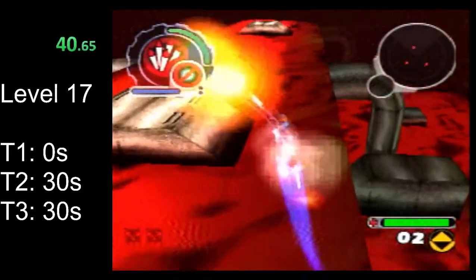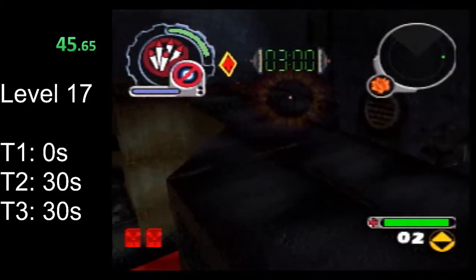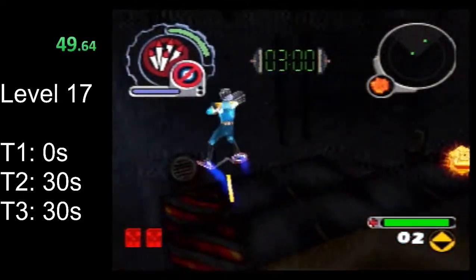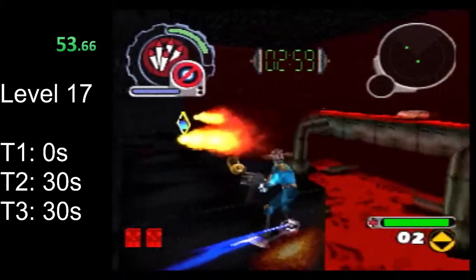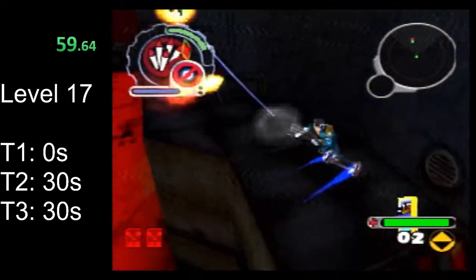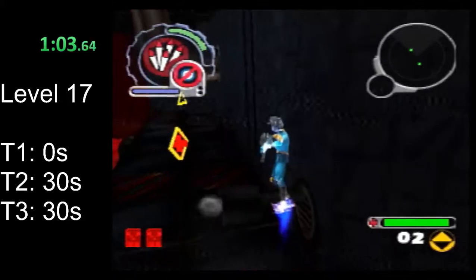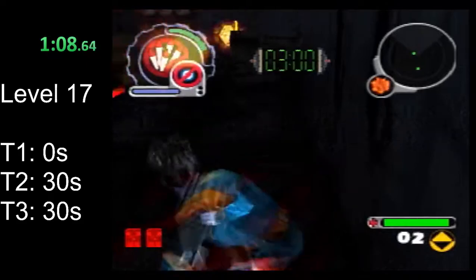The invincibility lasts about 30 seconds, and we want to use it through mending the second tear as well as getting to the third tear. If you did the early tear glitch correctly, ideally the third tear will spawn before you get here.